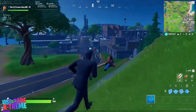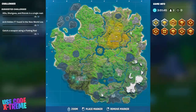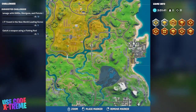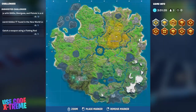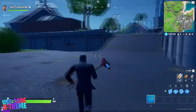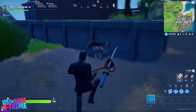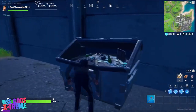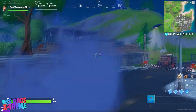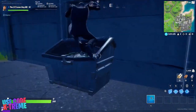Dumpsters are found in every major city in the game, like Dirty Docks and Holly Hedges maybe. Let's head over to Dirty Docks and see where we can find the dumpster. As you can see, there's a dumpster over there — let's try to hide in that. There are going to be a lot of them over here in Dirty Docks as far as I know.